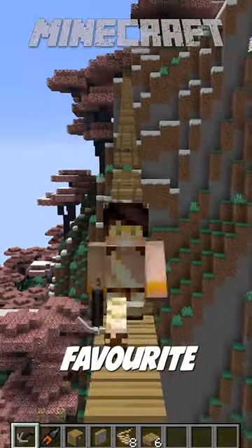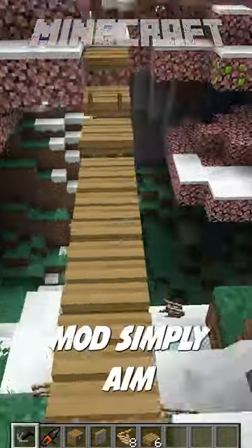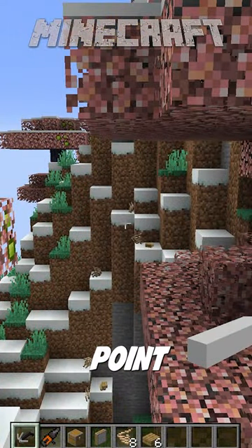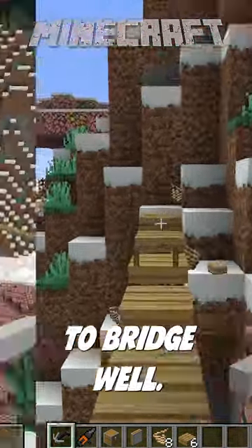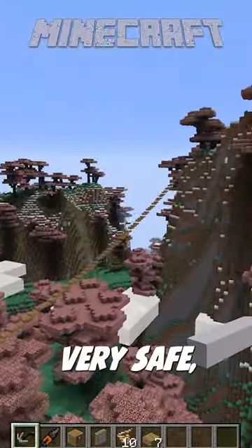Here are three of my absolute favorite Minecraft mods. First up is the Rope Bridge mod — simply aim, point, and out comes the bridge. It even works all the way across here. I don't know if it's very safe, but at least it works.